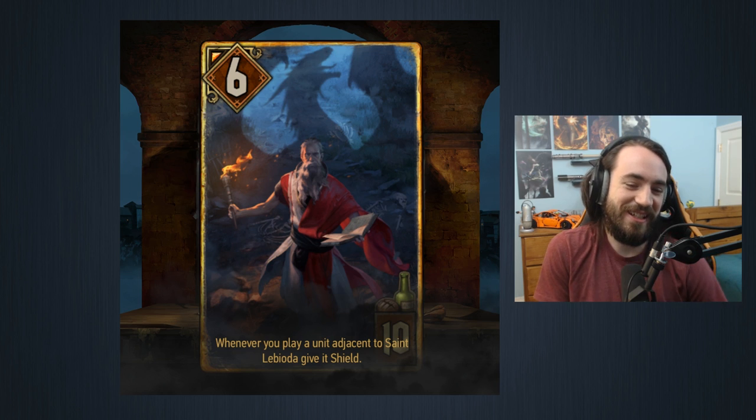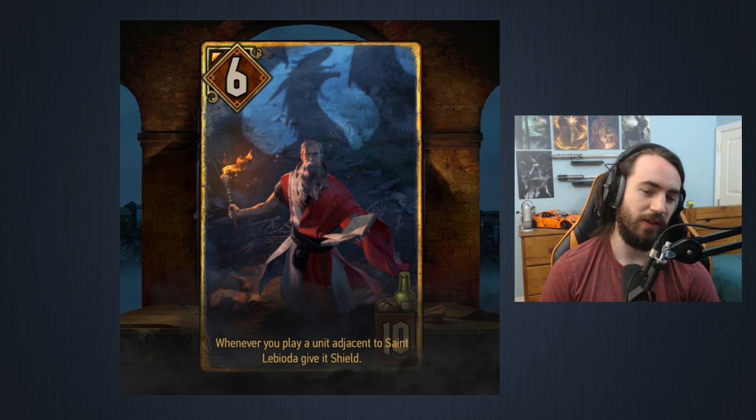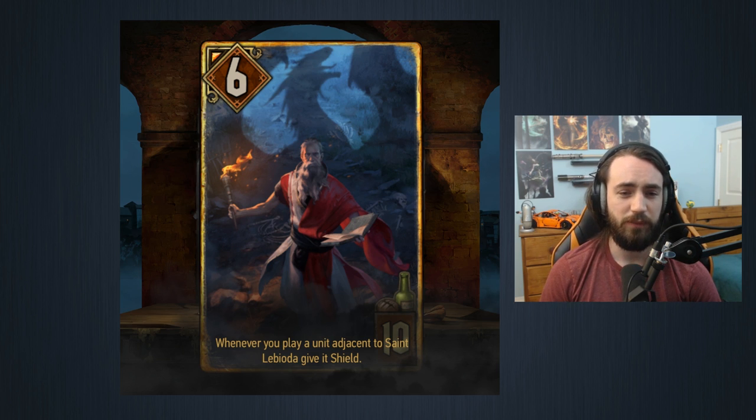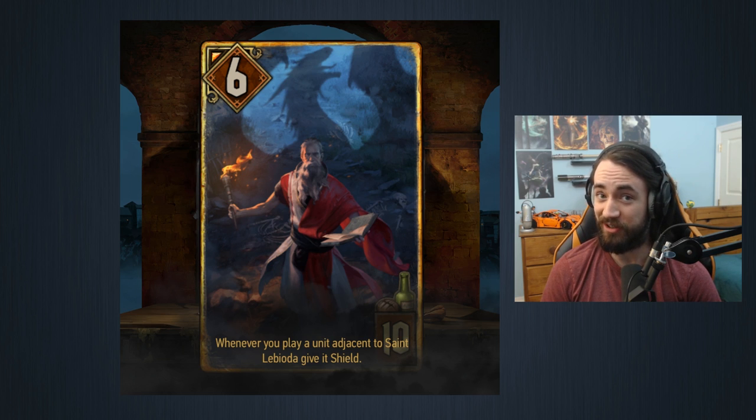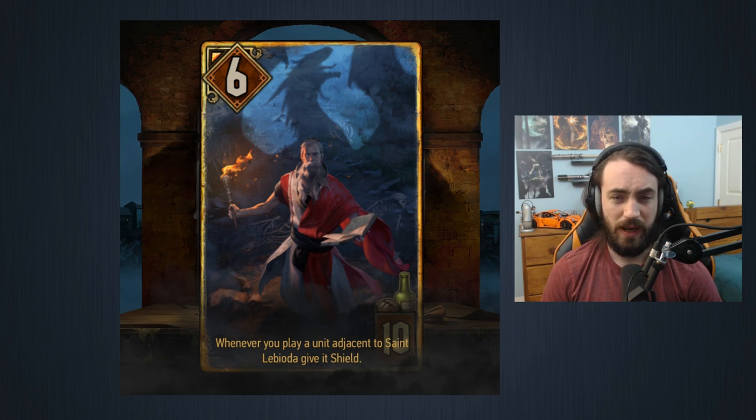Our last card is a very exciting legendary for Syndicate and Northern Realms - a dual card, ten provisions, six strength. Whenever you play a unit adjacent to this card, give it a shield. So every engine you play next to it gets a shield. First thing that comes to mind is King Rognar, which destroys all shields on the board and boosts itself - I believe it's two or three per shield. This card is very good in a King Rognar list because it lets you generate lots and lots of shields.